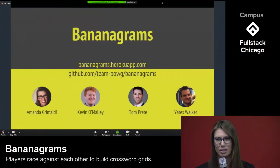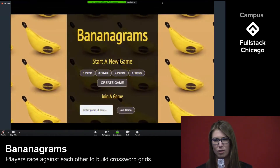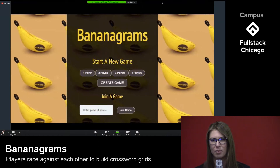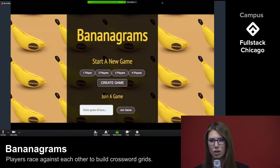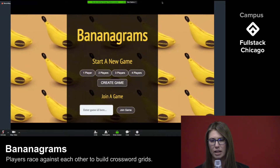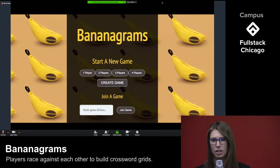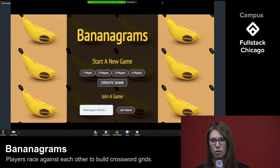We built Bananagrams. Bananagrams, if you've never played before, is a lot like Scrabble but much more fun because it's a race. Tiles are divided evenly between players, and whoever uses all of their tiles first wins the game. We built our version from the ground up, primarily using React, Redux, and Firebase as our front-end database. To best explain our code infrastructure and showcase our components, we're going to walk you through a quick game.